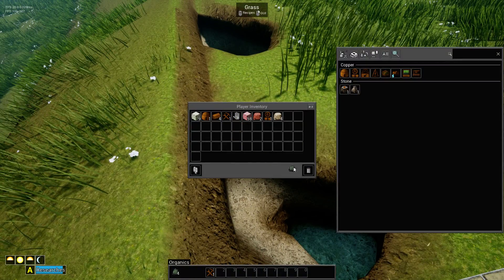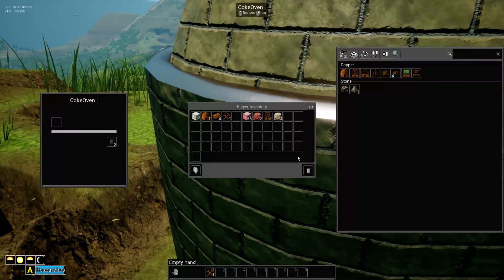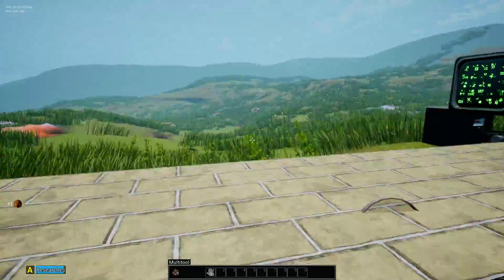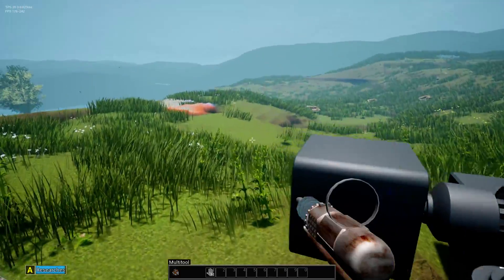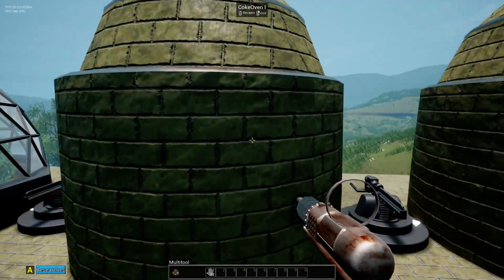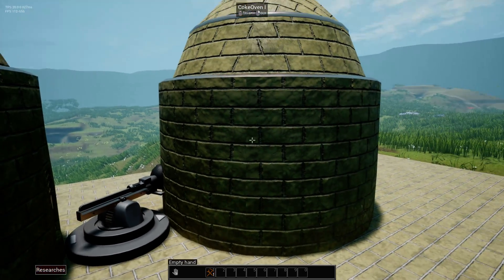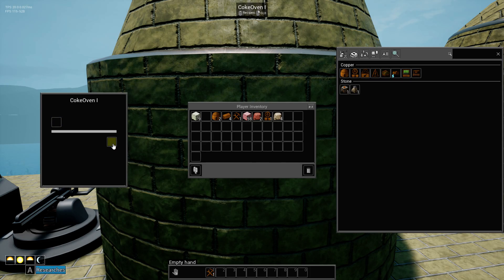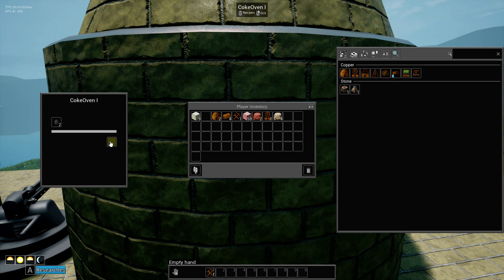When you drop something it becomes a little ball and rolls away, and eventually it starts flashing and disappears. So if we put the coal here, it gets taken out and put in the next one. The logs are going to come down here and become coal, and then the coal is going to come in here — and as soon as it has 10 coal it's going to make coke.